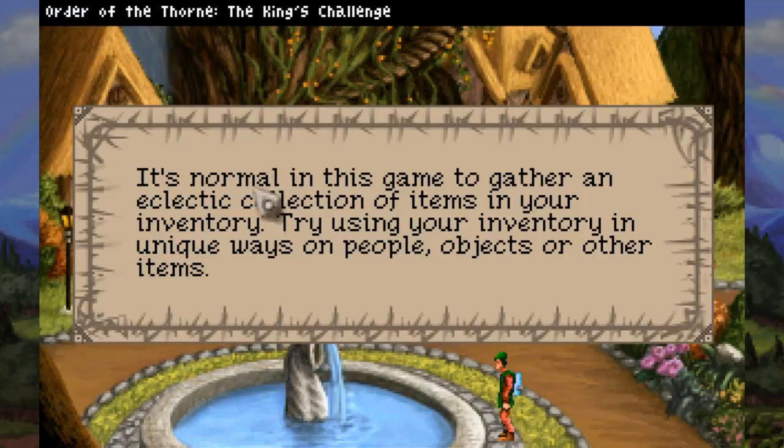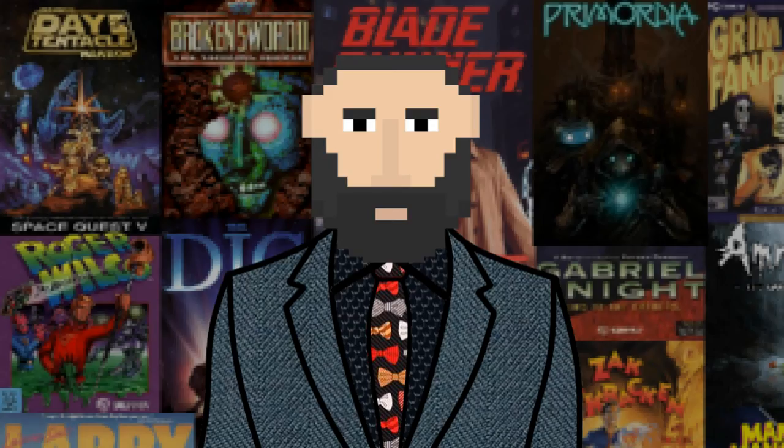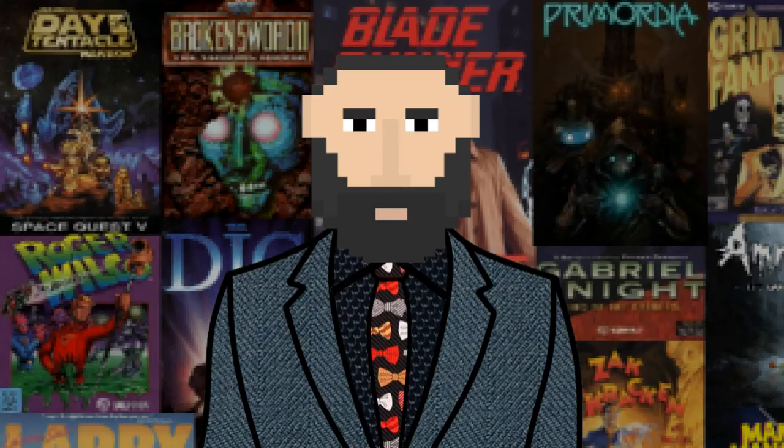It's normal in this game to gather an eclectic collection of items in your inventory. Try using your inventory in unique ways on people, objects, or other items. There is always a solution to any given puzzle. Well, that is the tricky part, isn't it, game? Trying to figure out the solutions to the puzzles without tearing out your hair in frustration. And there are no situations where you can get into an unwinnable position. Well, that's good to know, and no, that's not sarcasm.